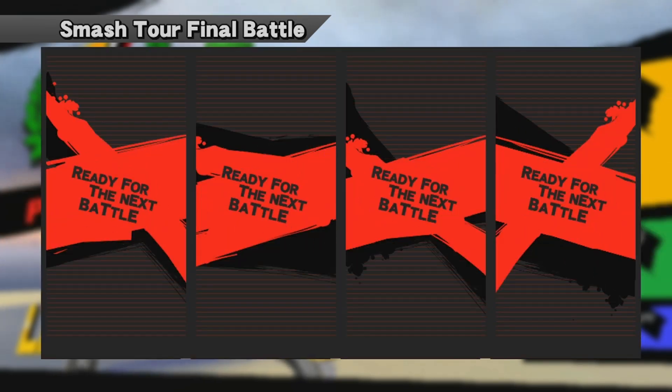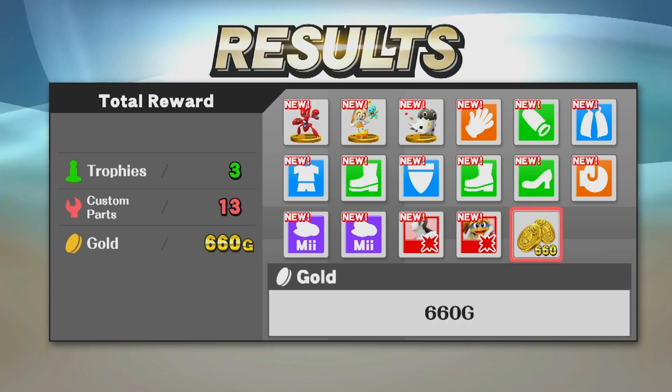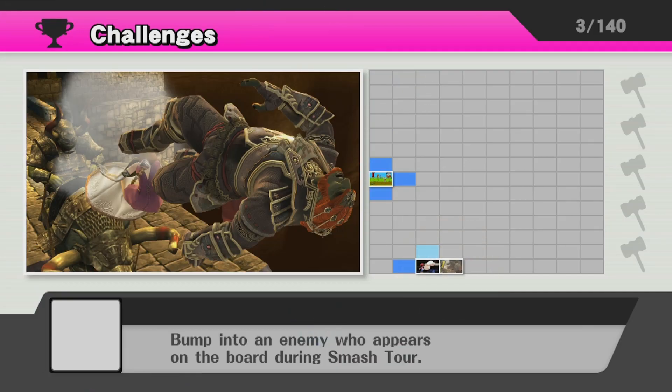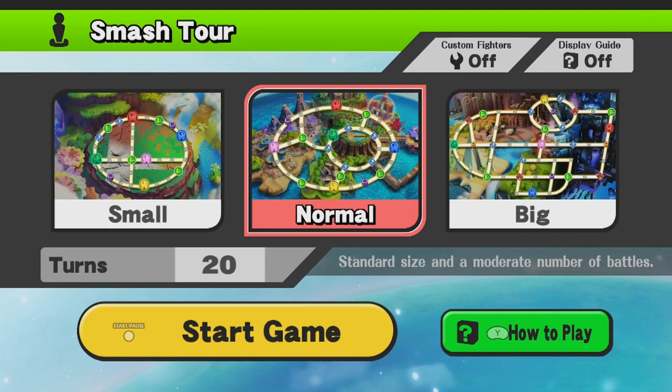We won in the end — awesome! That was a surprise, I thought I was going to lose because I lost all my stock. This is a very good way to get rewards — it costs nothing to play and look how much gold I got. I got a special move, a dragon helmet, and a lion hat for my Mii, plus a Nabbit trophy for bumping into an enemy on the board. Thank you guys for watching — please leave a like if you enjoyed this, and next time we'll try a new mode. I'll see you guys then for more Smash.